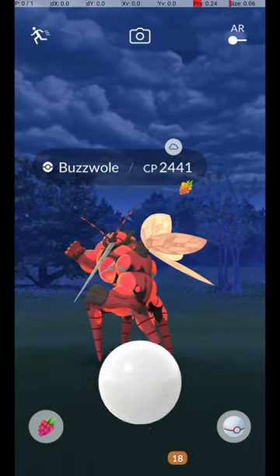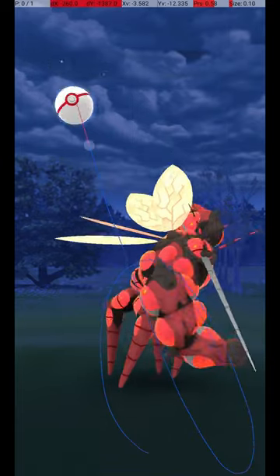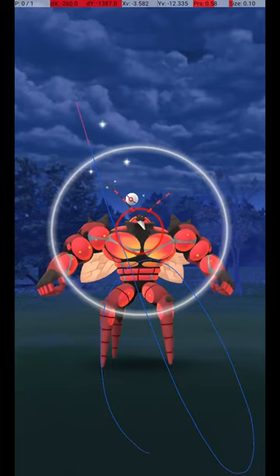Once it starts its attack animation, you can throw the ball. Start the throw during this part of its attack animation, and release the throw here. If you release the ball before the catch circle is visible, then when it reappears, the catch circle will still be the correct size for the excellent throw.